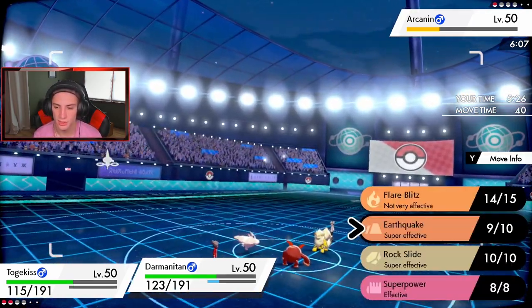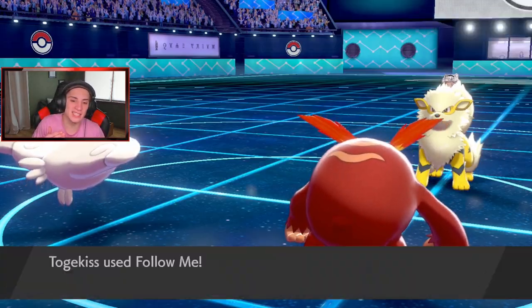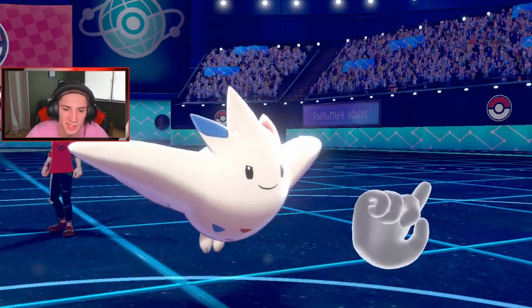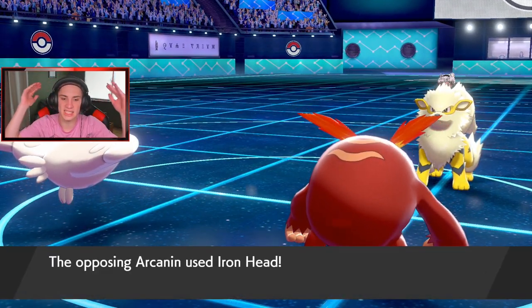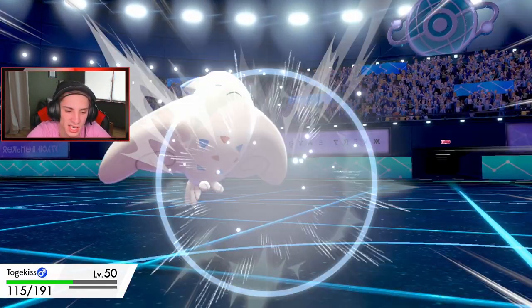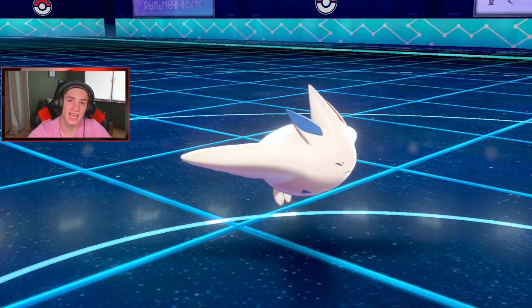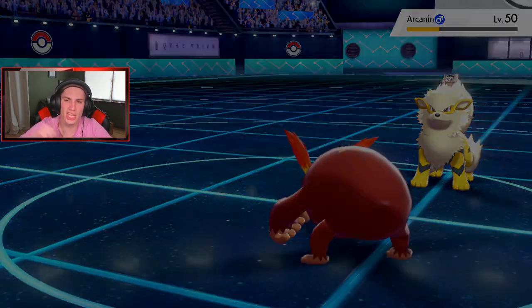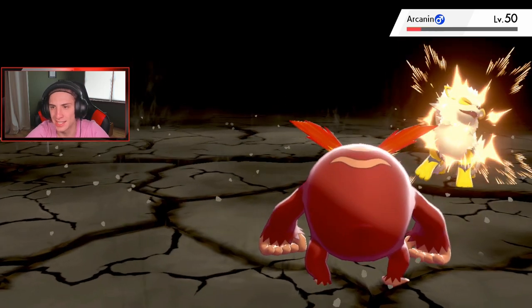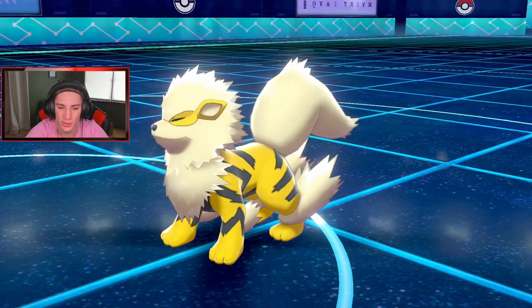Another EQ should be able to finish off this match. I'm going to Follow Me this one — I think Togekiss goes down here and then EQ cleans it up. He needs us to miss somehow or dodge it. Iron Head comes out, takes out Togekiss. We just need to land EQ — and GG! Match 1 is in the bag. 1-0 with this team. I'm really liking this team so far.